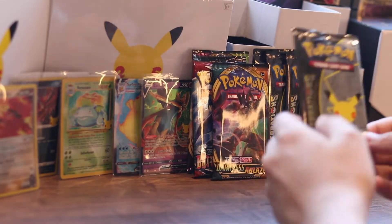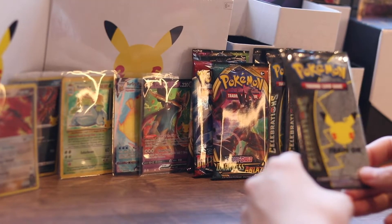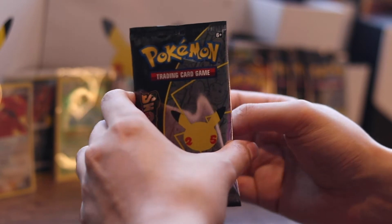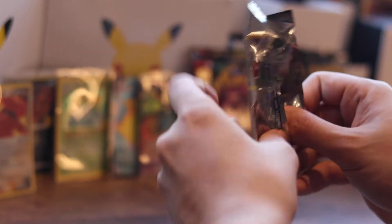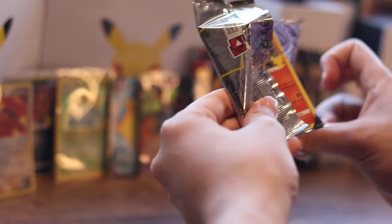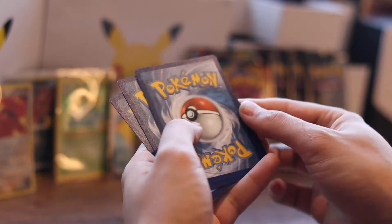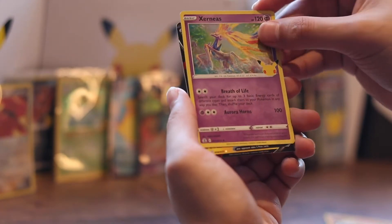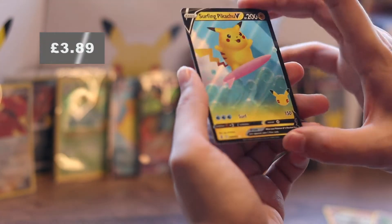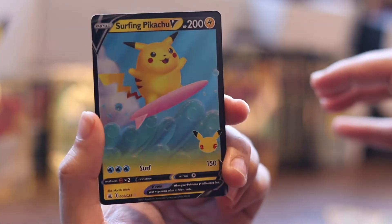We need a Kyogre. We've got Kyogre in the previous one. They haven't got a Team Magma Kyogre in this - they should. I see a Reshiram. Reshiram, Xerneas, Surfing Pikachu - nice. 150 damage for Surf. Check that out, he's on the surfboard. He's surfing. And Cosmoem.